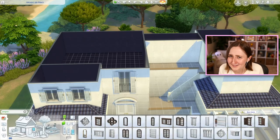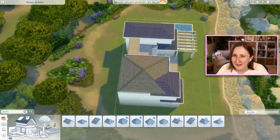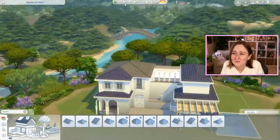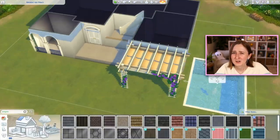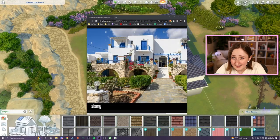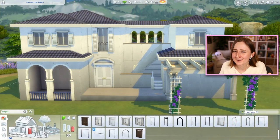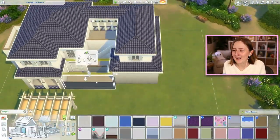I built this in Tartosa, which is the world that came with the wedding pack, on that 30 by 20 lot kind of in the way back of the world where a starter home usually is. I bulldozed the starter home and built this here, but the back of the lot is kind of just rocks and trees — still really pretty, but the main view is off to the front. Out of the front windows there's a waterfall, a beach, and a lagoon your sims can swim in. So I made all of the main stuff face that view. Because of that, all of the space is in the front, the house is right up against the back of the lot, and there's barely one tile back there. I tried to put some landscaping to make it nicer, but I'll admit the back of the house is kind of ugly — just big flat walls, so don't look back there.